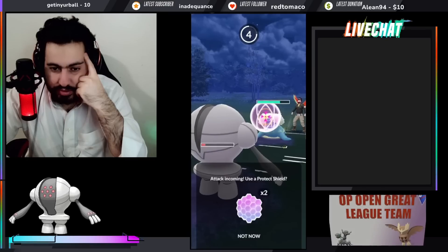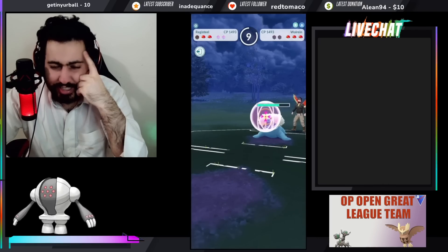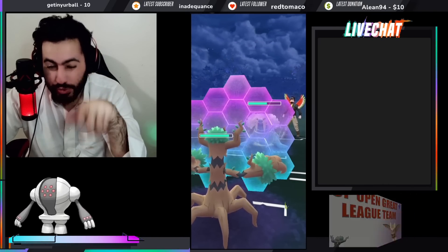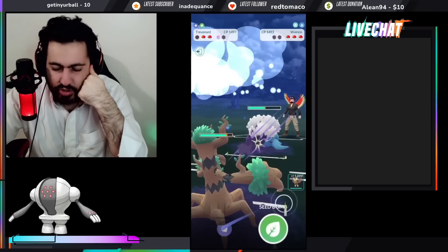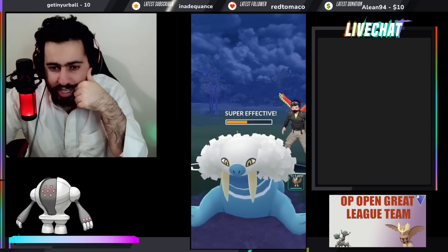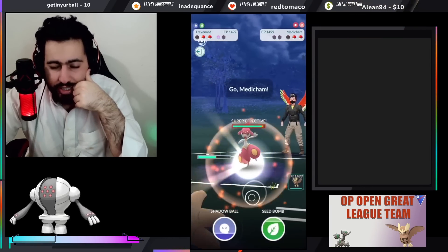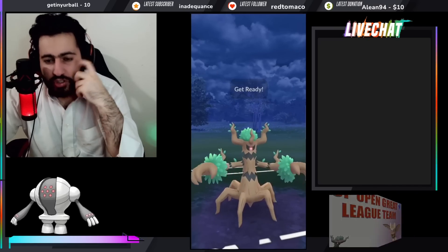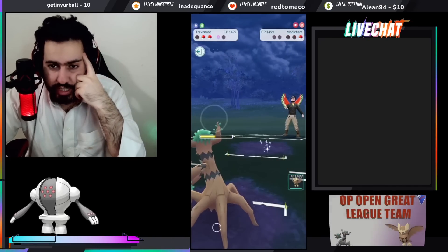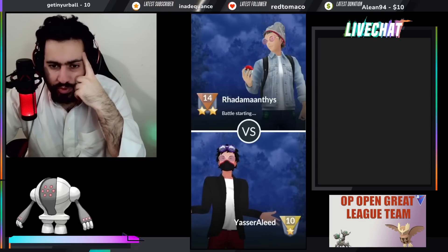I should have shielded that one — calling two baits is too greedy because now I die to Icicle Spear. I could have grabbed the second shield but I don't like that. So we go to Trevenant, shield the move, and over-farm slightly by one or two at most. Their Noctowl wins against everything with upper shield to be honest — my opponent is trying to catch a move but I lose CMP so throwing there is not a good idea.